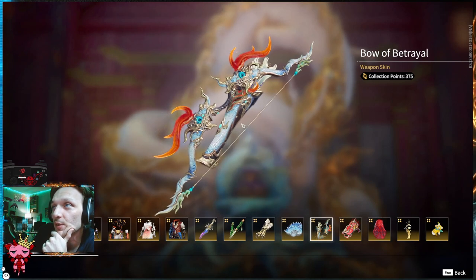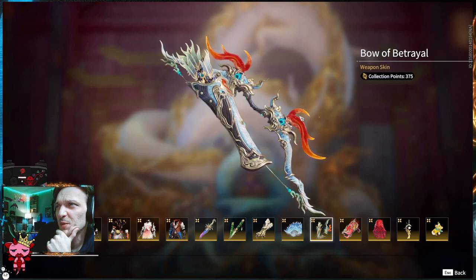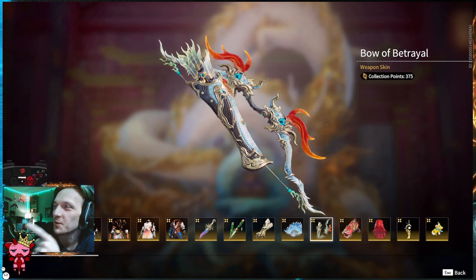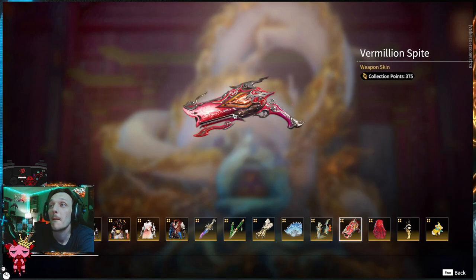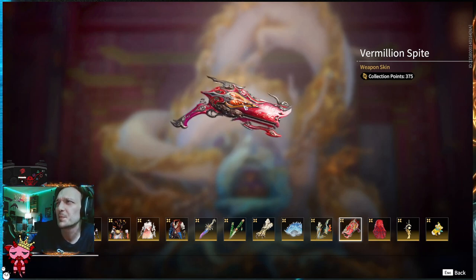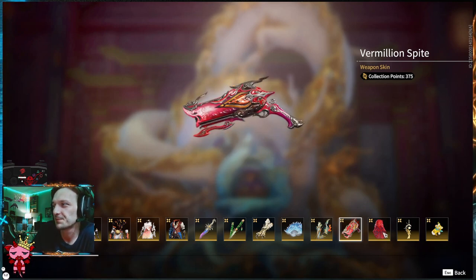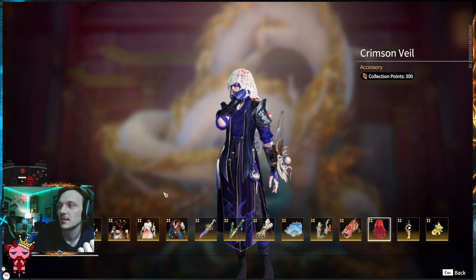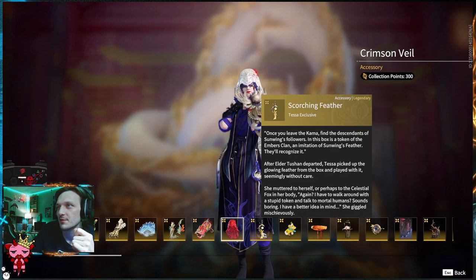Moving on to the Bow of Betrayal. Yeah, that's pretty cool. This is wicked. Moving on to the red, pinkish-red, purple, vibrant Vermilion Spite pistol skin. This is pretty wicked — I bet this looks good with certain outfits for sure. We got that veil that we talked about earlier, seen on the skin in the beginning. It does change color — starts off white, goes red along with the skin. Pretty crazy for Viper.